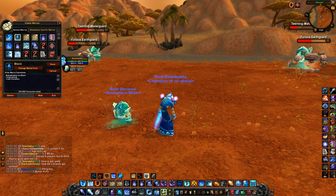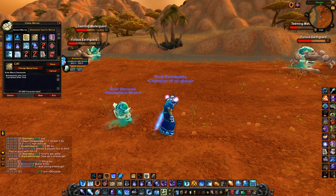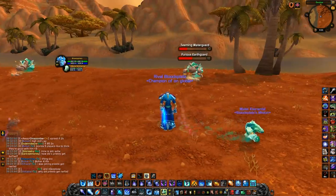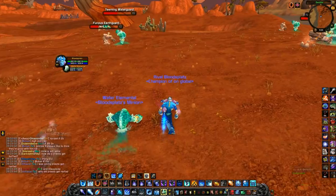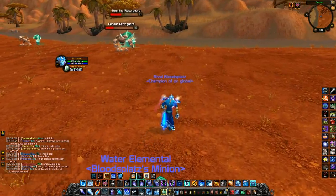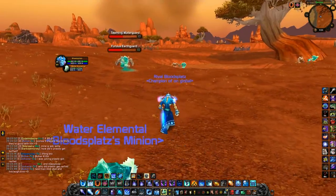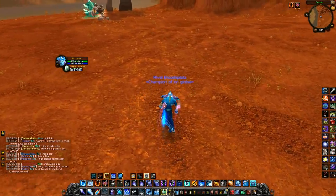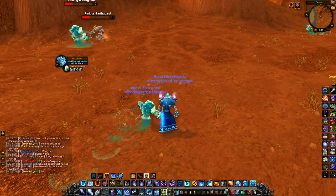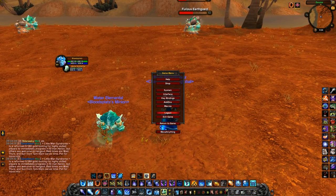Next is my cancel Alter Time macro. All this does is cancel my Alter Time so if I've activated it and midway I want to cancel, I hit this macro and it will stop me from going back in time. This is very useful when your healer tells you not to alter back — maybe a big heal or an important cooldown like Guardian just got applied to you and you don't want to lose it. It saves you from having to right-click the buff off.